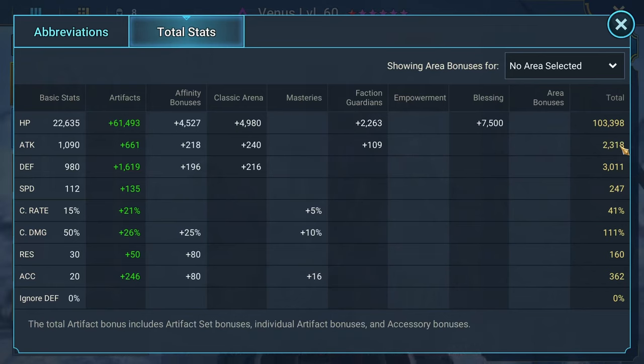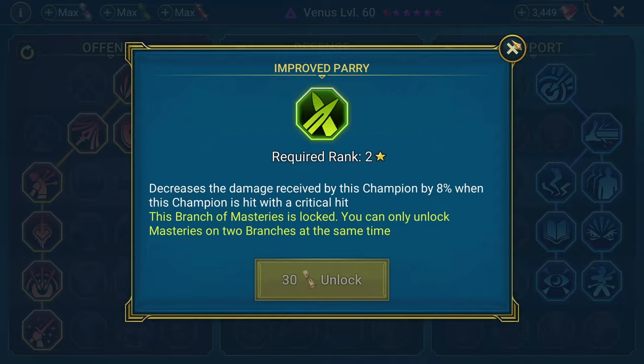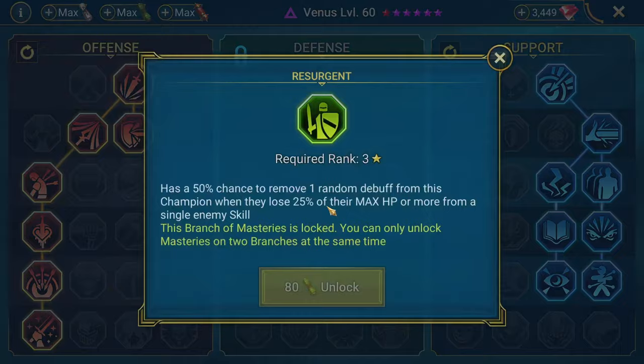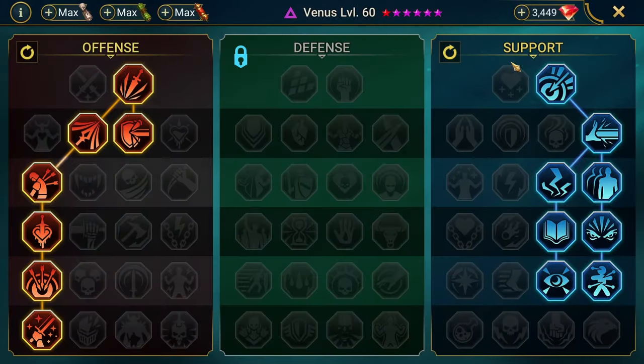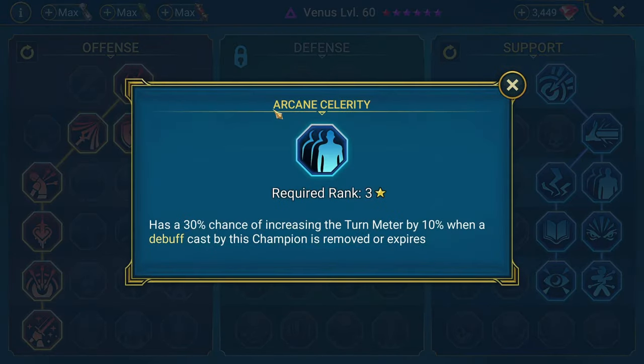Any champion guide or showcase you see is to take the knowledge and apply it to yourself and your account. As always, do not blindly copy masteries — but go ahead and blindly copy these masteries. We're basically taking this route to get Warmaster for a little bit of extra damage. If you wanted to take the defense route, you could get some extra counterattacks with Retribution and Deterrence, extra resistance, improved parry, or blast proof for damage mitigation. Taking accuracy here, here, and here, as well as Arcane Celerity.